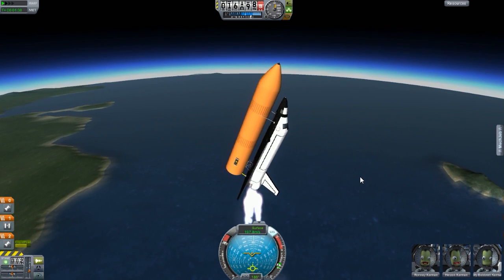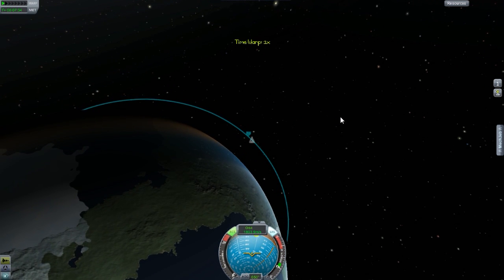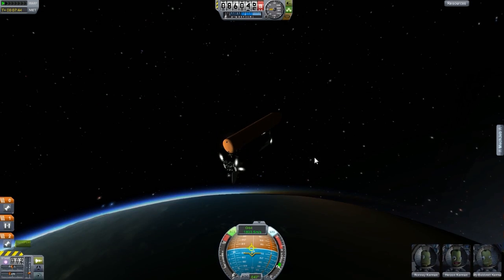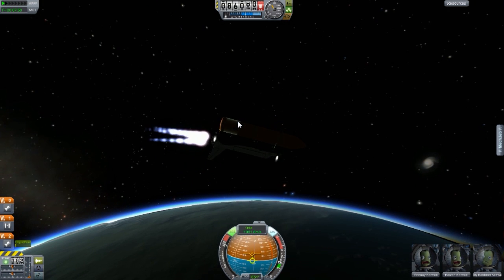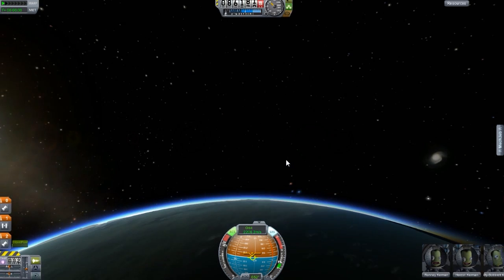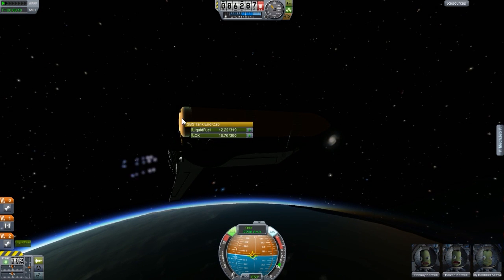Let's just adjust the angle here. Perfect. Let's find the prograde — right there — and then we can just do a burn. Perfect. Checking the orbit — it's doing well. We're going to get it and we're going to have a lot of leftover fuel. Very nice. We have a little bit of fuel left — use it up. Space bar.